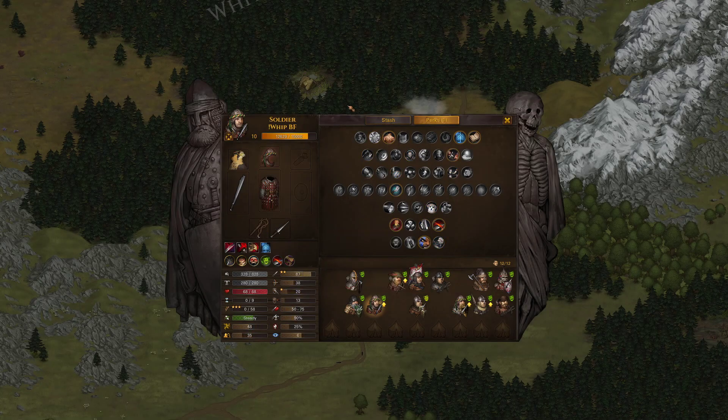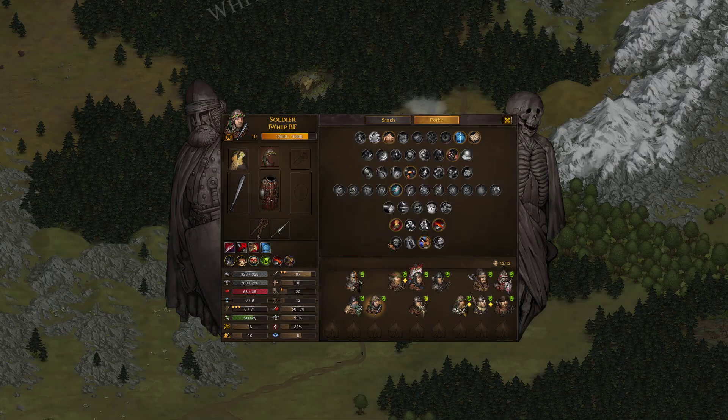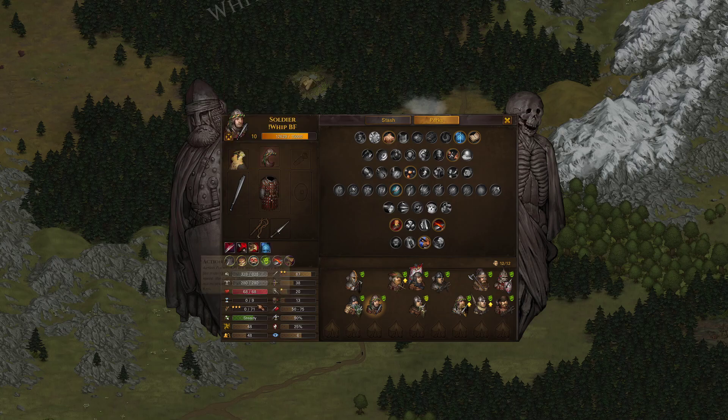The soldier who has the whip — I didn't notice you didn't have Brawny. You definitely had fatigue problems in our fights. Brawny is going to help a ton here with Battleforge, and I'm probably going to put some light padding on one of these sellsword armors to further get that fatigue up. I want about 80 plus. That would be good.